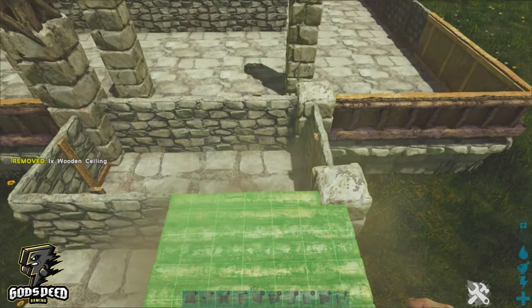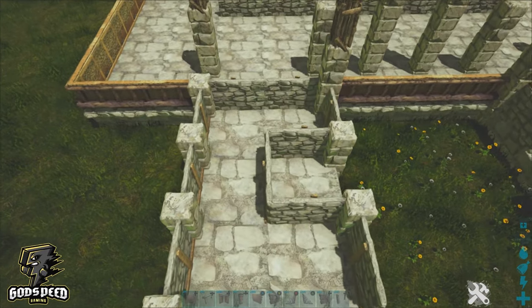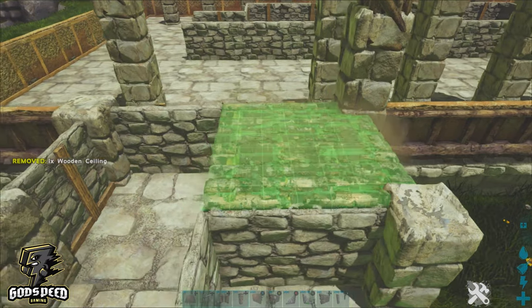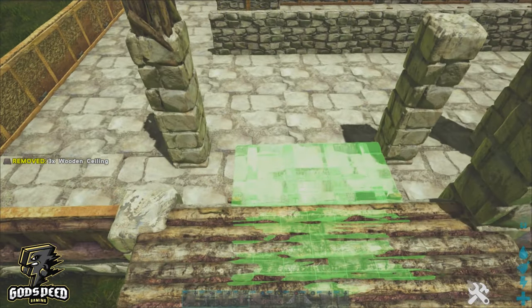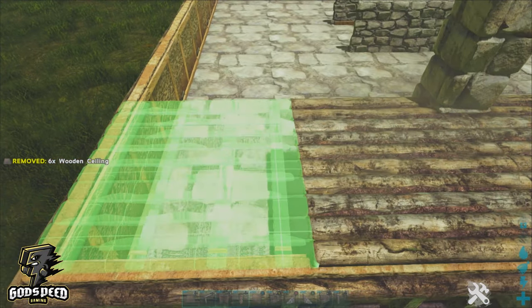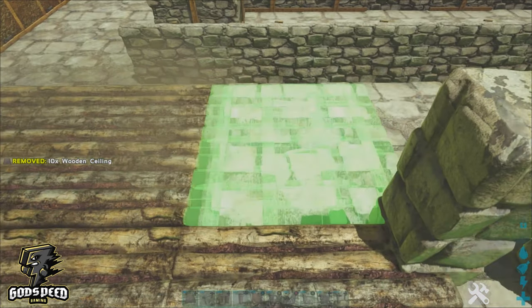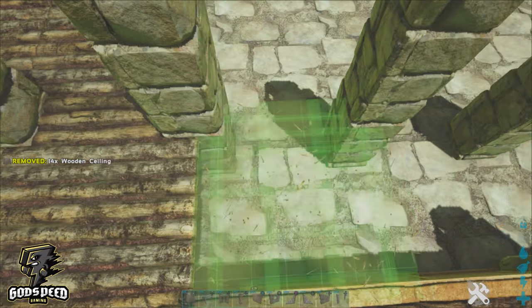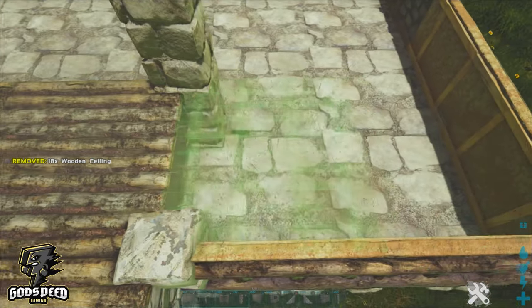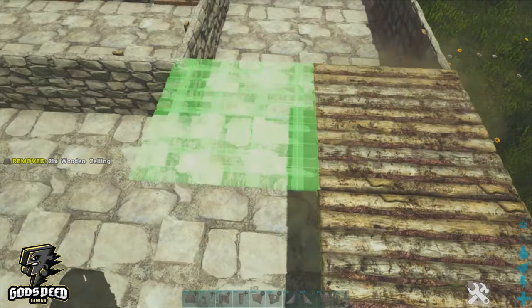I'm going to go ahead and take my wooden ceilings. When placing these wooden ceilings down, make sure the grain is facing the right way all the way across, and fill this entire section in. That little area marked out in the middle will be our basement. It all depends on how big you want your basement — you can wall it out bigger or smaller, or even not at all. Have fun with it.